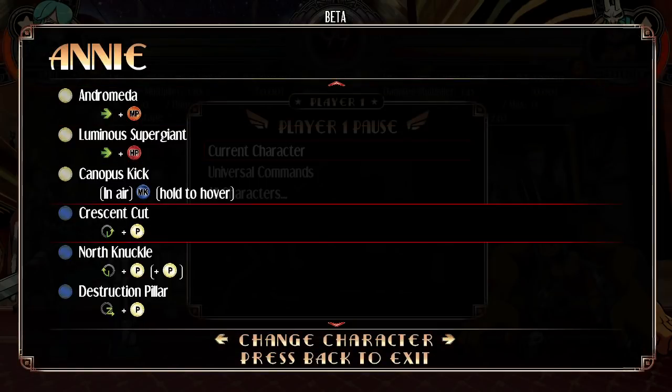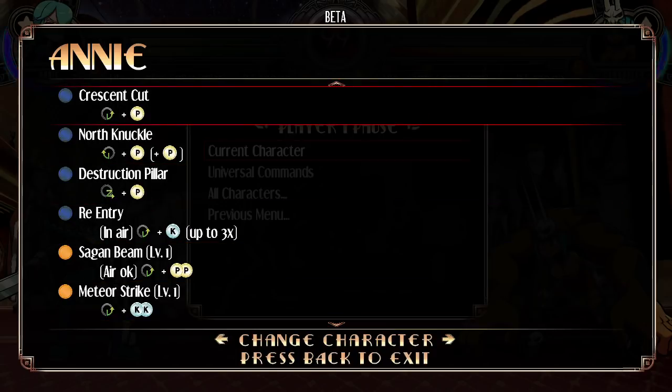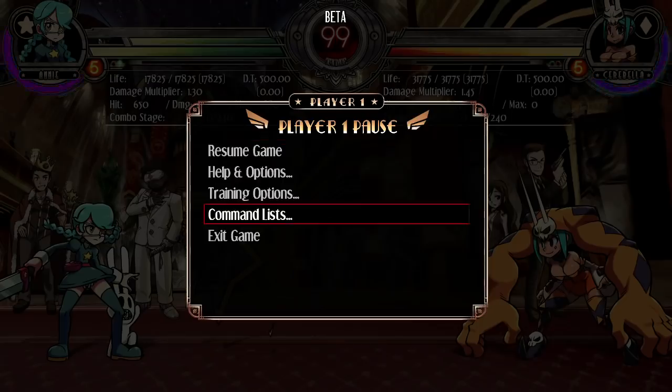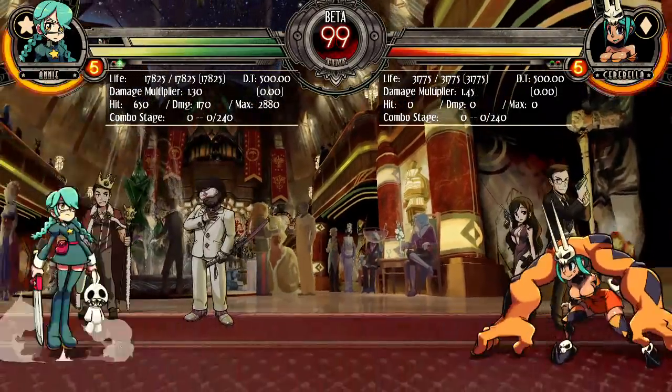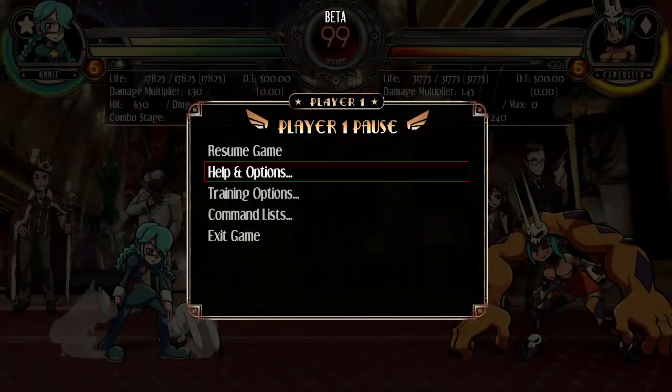Is that all the special moves? You have to remember, this is a lot of my first look at Annie. I haven't actually played Annie yet. I've been looking at a lot of other stuff. Canopus kick — oh, that's cool! She's got like a fucking BlazBlue Makoto kick.